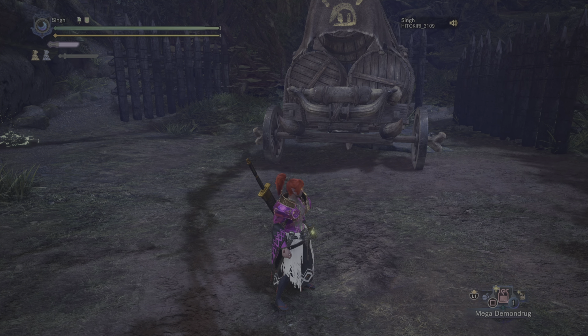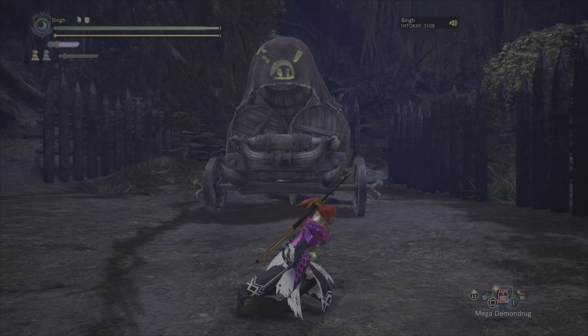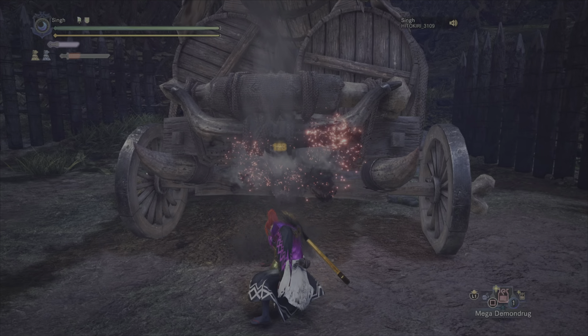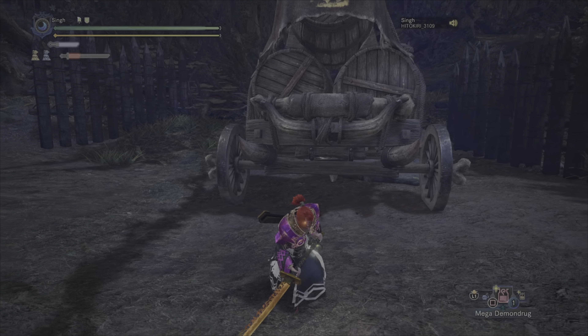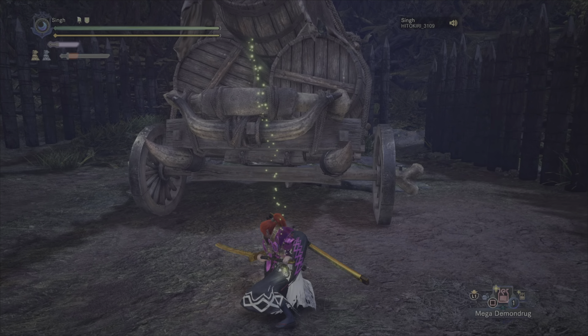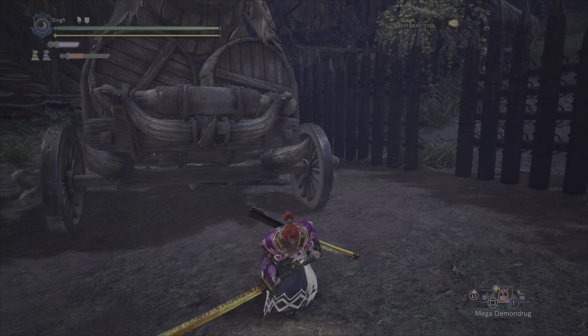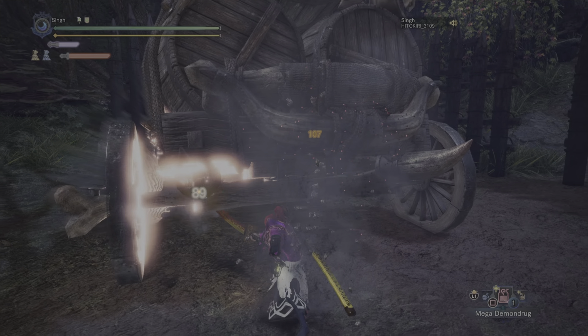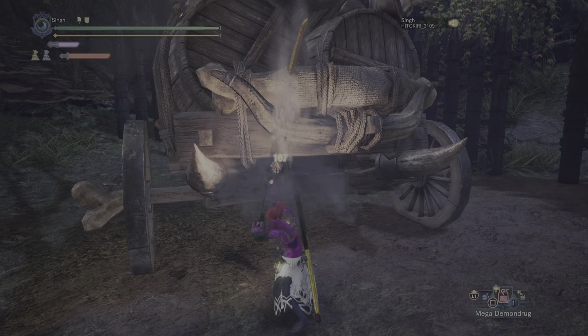One last time — the move of all moves for us longsword players. I actually hit him with my triangle attack — wasn't meaning to do that but I'll take it. Do it, absorb the damage, follow-up hit — and that's the foresight slash. Sorry I can't show it in the training room, but I just wanted to make sure people understood what the move is, what it does, and how awesome it is.